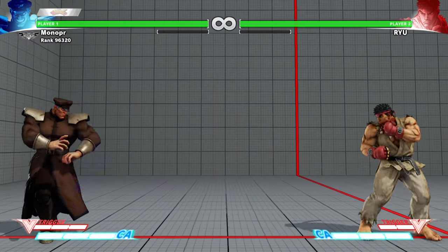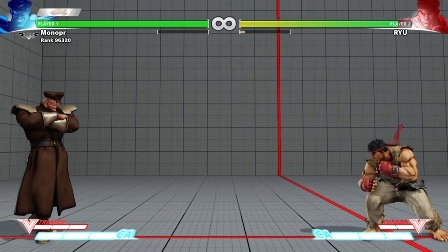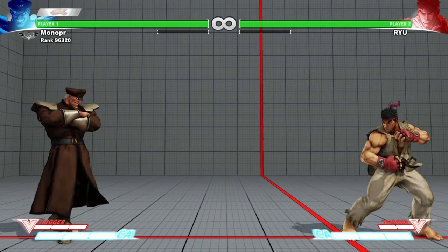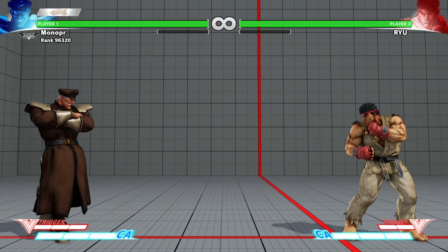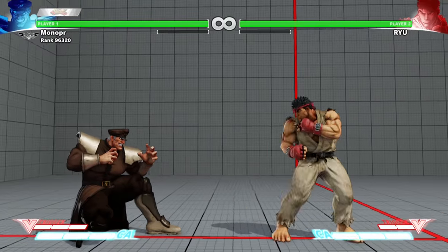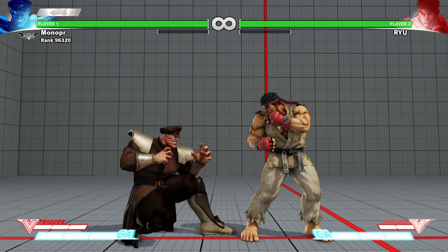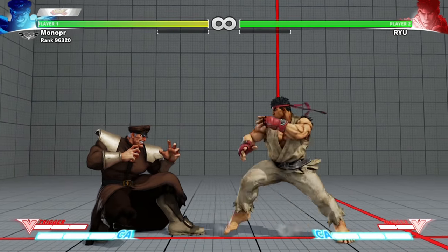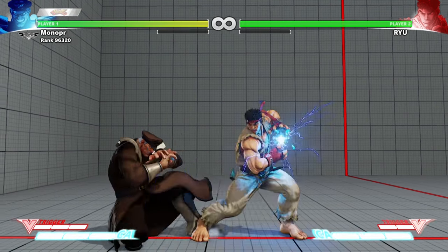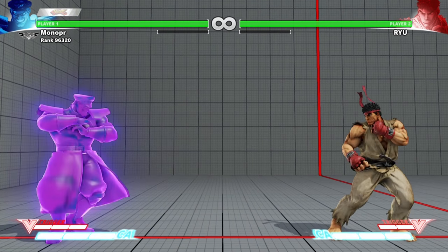There's also one thing — when you press both medium buttons, you get what we call the V-Skill. The V-Skill is a unique move that each character has. In Bison's case, it's a counter. If you only press it, he does that move, but if you hold it, he'll automatically perform a counter. Then we have the last part of the V-System mechanic, which is the V-Reversal. That's when you're blocking and you press forward and three punches or three kicks.